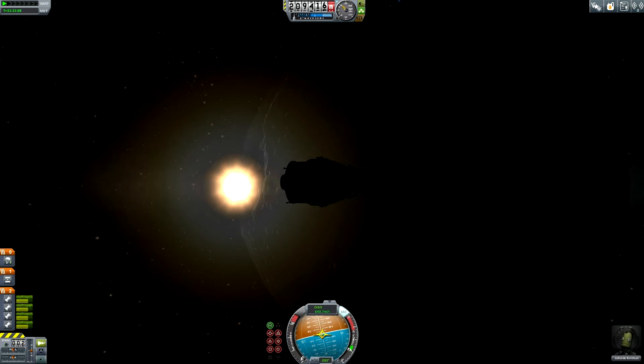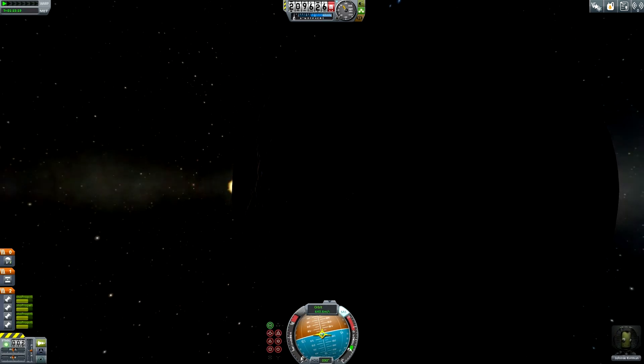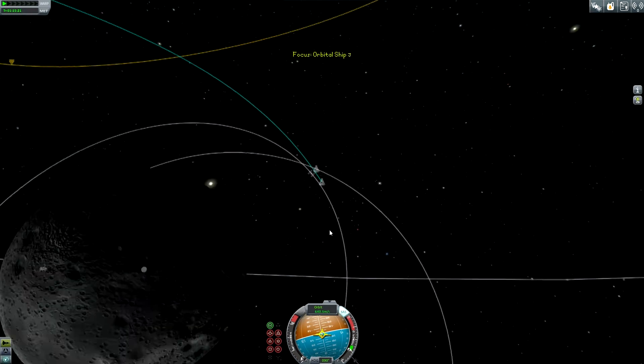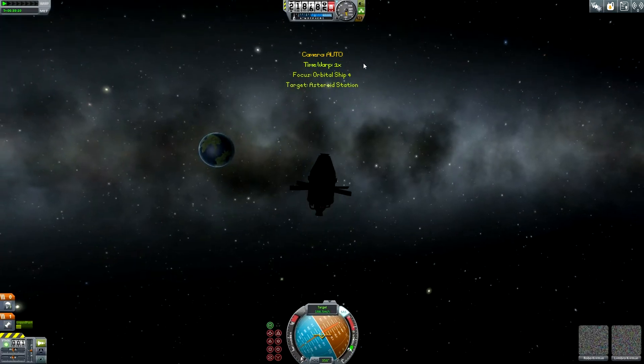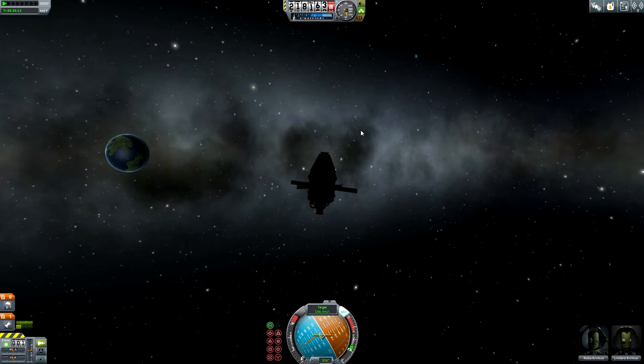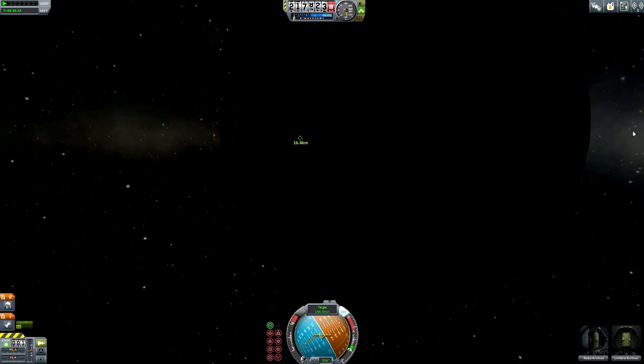The only sad thing is that I have to arrive with Orbital Ship 4 in the shadow of the moon. But I have installed many lights on the asteroid station so it should be no problem. I can now switch to Orbital Ship 4 — the new crew of the asteroid station, Robo Kerman and Lembro Kerman, are now only 16 kilometers away from their target.